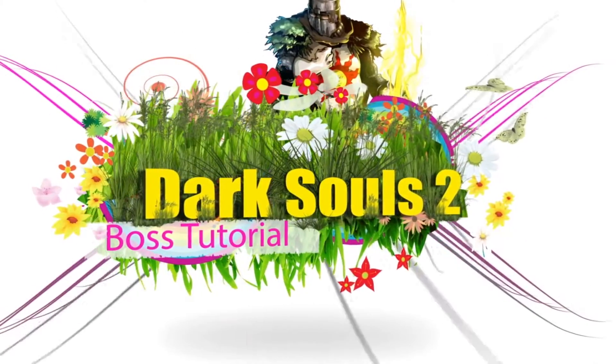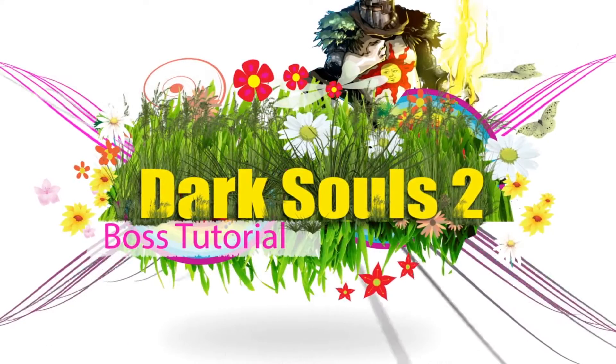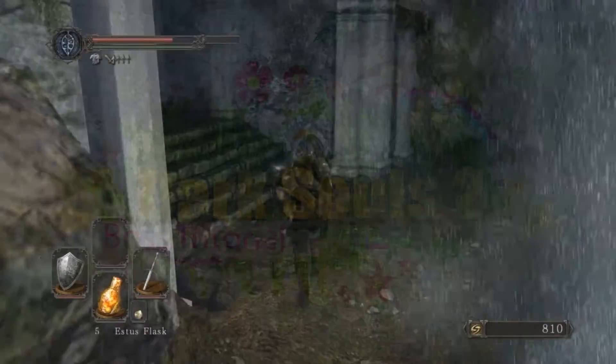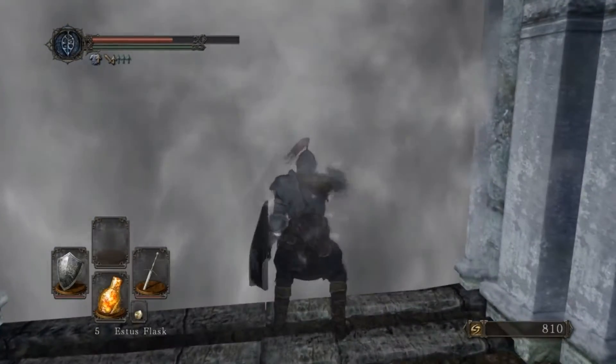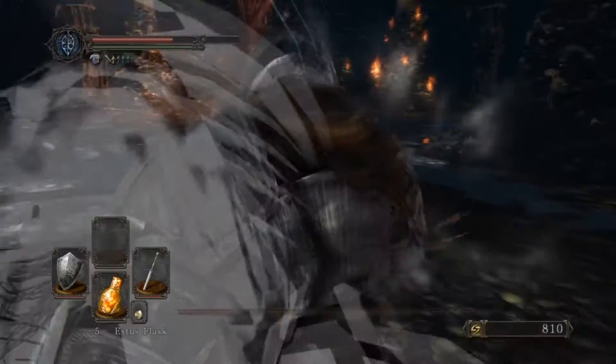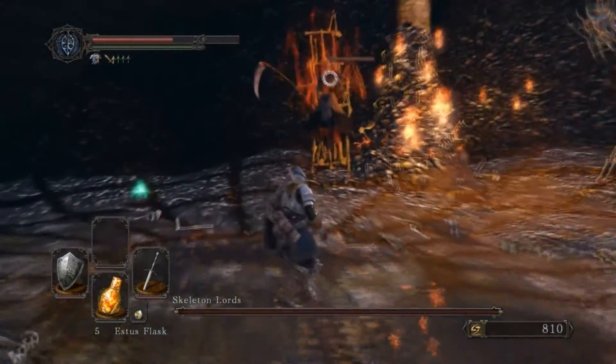Hello there and welcome to another Dark Souls 2 boss tutorial. Today's boss is the Skeleton Lords. The Skeleton Lords are three friends that moved in together after their heavy metal band didn't work out. They live in this interestingly decorated room, and a lot of their buddies live underneath the floor — their buddies are the floor.